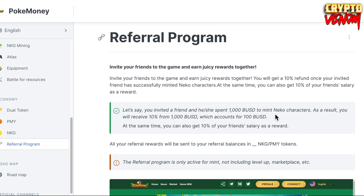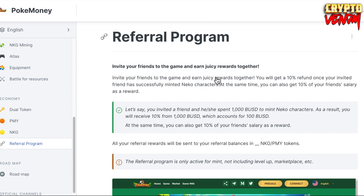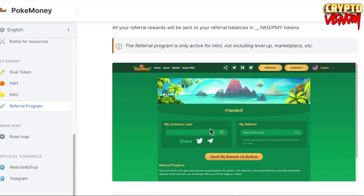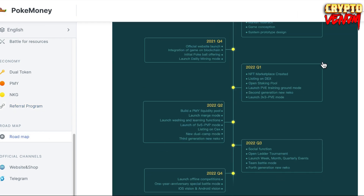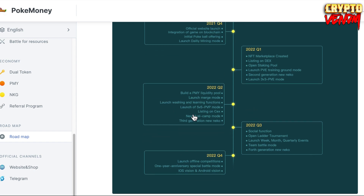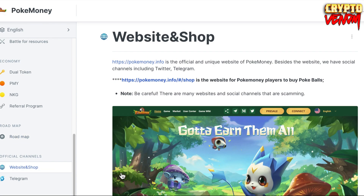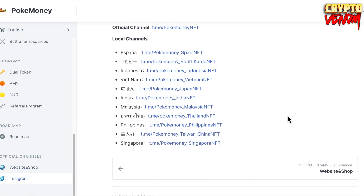This is a playthrough of the game and a lot of people are playing it. I will put the link below so you can start playing. It costs 28 BUSD for one Neko character. We are now in Q2 on the roadmap, and they will soon have more updates. Don't forget to follow their social media and join their announcements to stay updated on the game.